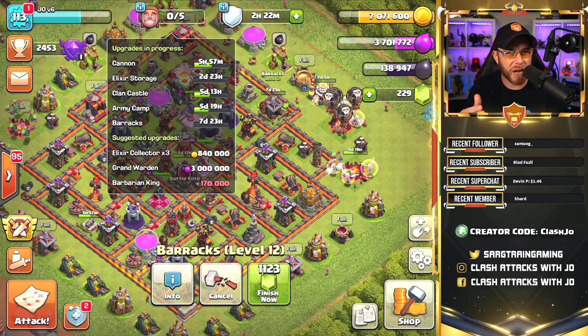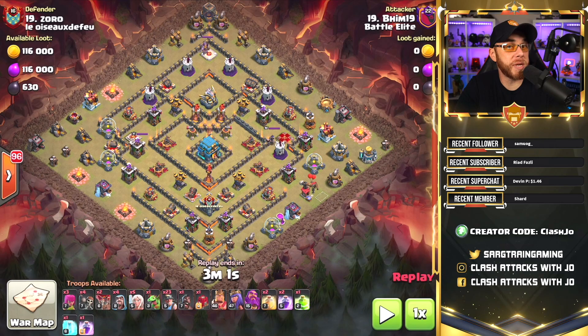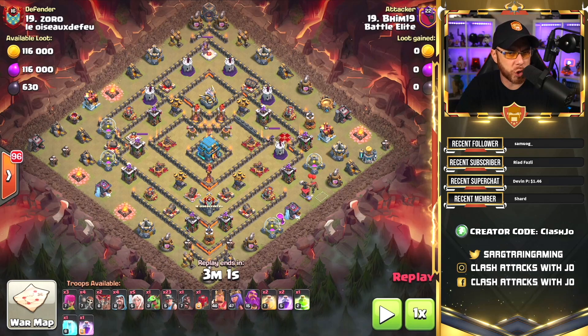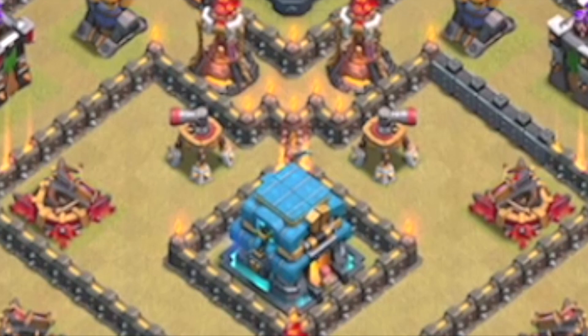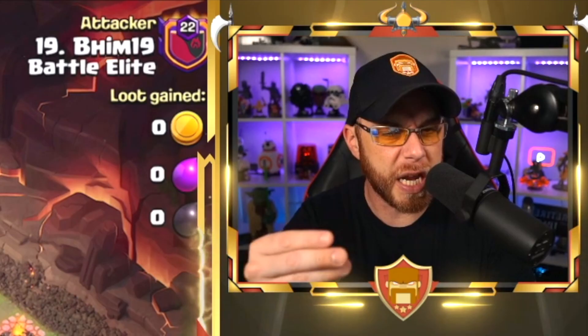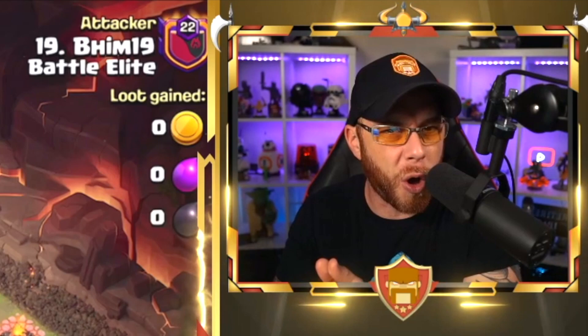Let's finish up this video with one final raid — this is a clan war league strike from one of my clan mates who happens to be a higher level Town Hall 11, going up against a new-ish Town Hall 12 with the new inferno tower, stage five giga Tesla, and a level three Eagle Artillery. We're going to break away from the loot and upgrade priority conversation, because realistically it's just a matter of personal preference. I just wanted to make you aware of the new boosts and all that loot stockpiling — you've got to try to get rid of it as efficiently as possible.